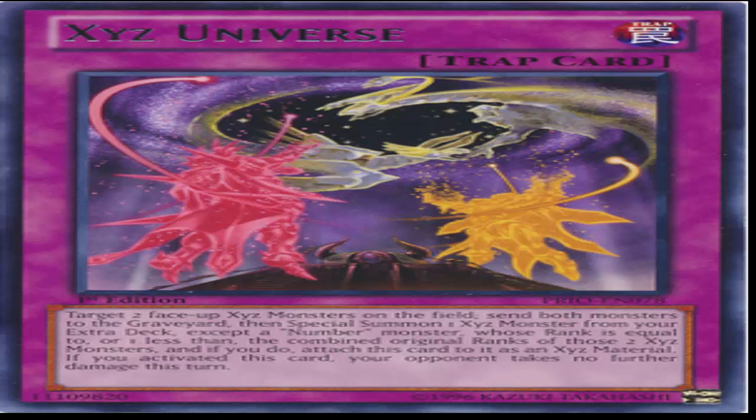Let's say in a hypothetical situation where your opponent would overextend and just drop two XYZs at one time — it happens all the time. This card not only gets rid of their XYZ monsters, but it gives you an XYZ monster in return with material. There are so many XYZ monsters I can think of that are amazing, because the general rank is rank four, that would be rank seven or eight that would be summonable through this card.